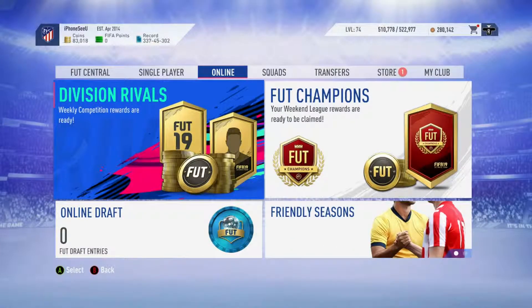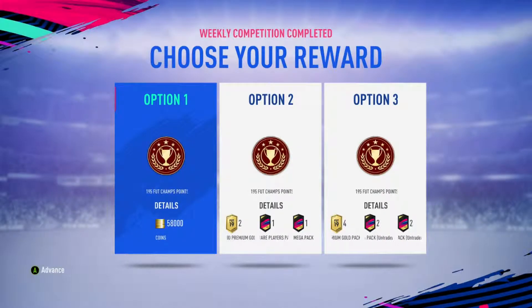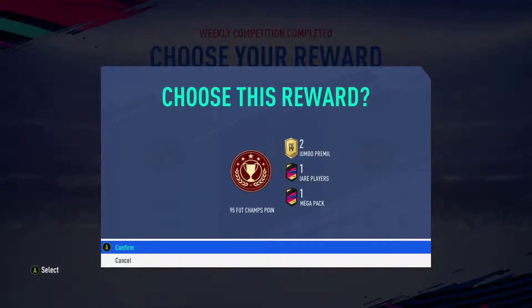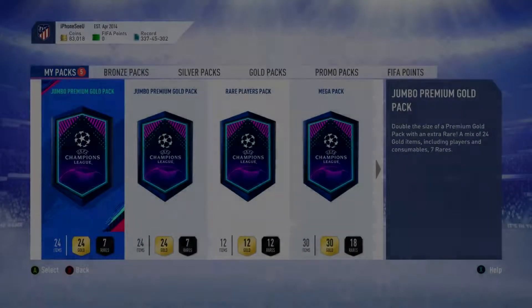So hopefully we can get something good. We're going to go Division Rivals first. I don't know which one I'm going to take — I'm definitely not going to take the coins, I think I might take the tradable. So I'm going to go for them, then we'll open these, and then we'll go on to the Foot Champs rewards.